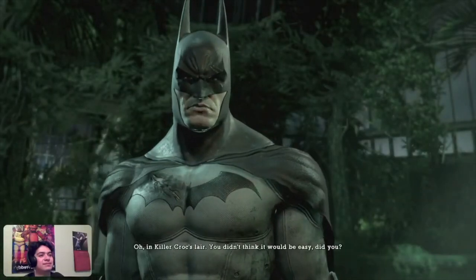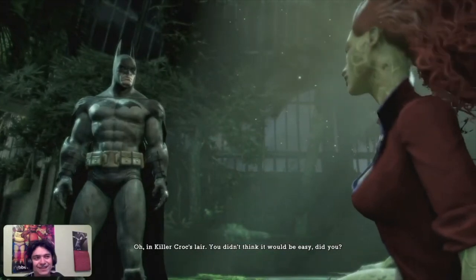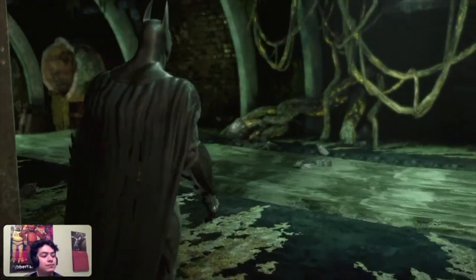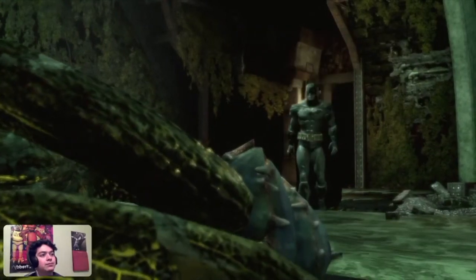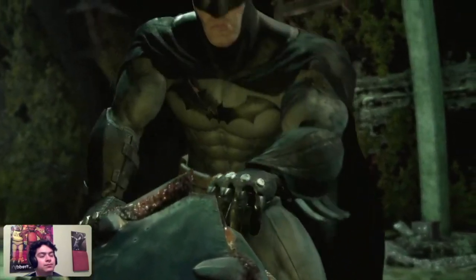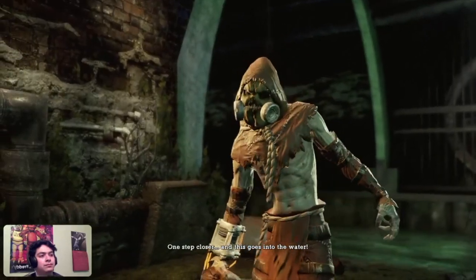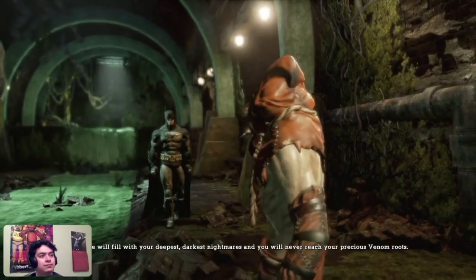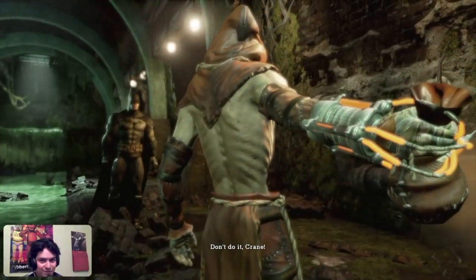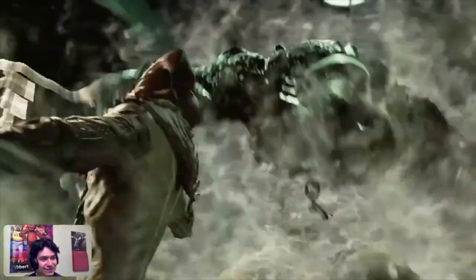Things are not looking good because after that we ask Poison Ivy for help to find a cure for Titan, but she tells us we have to head straight to Killer Croc's lair to collect spores - which is not good. Once we get to the lair, we find one of them, but as always there's a twist: Scarecrow shows up trying to infect the water to kill a bunch of people. But he doesn't know what he's getting into right now - I think he forgot about Killer Croc, because he's about to get eaten.